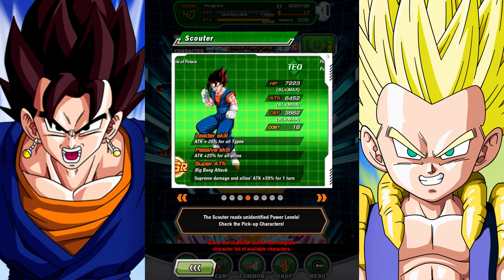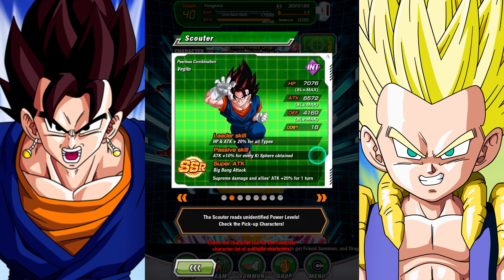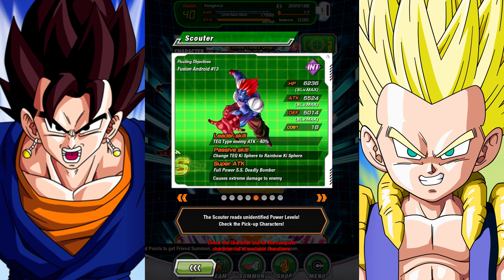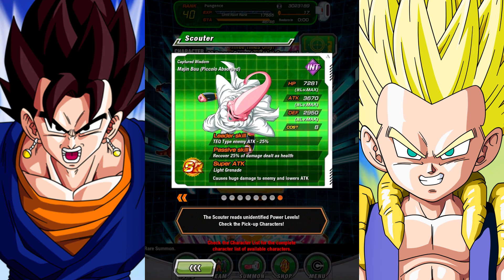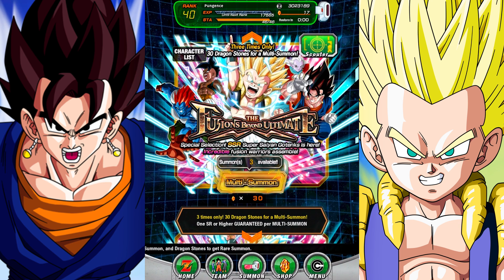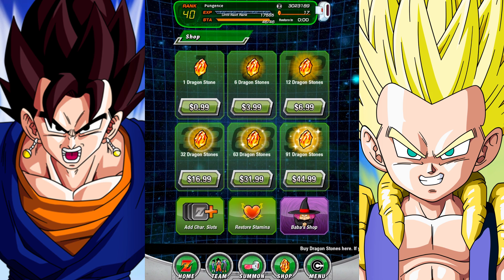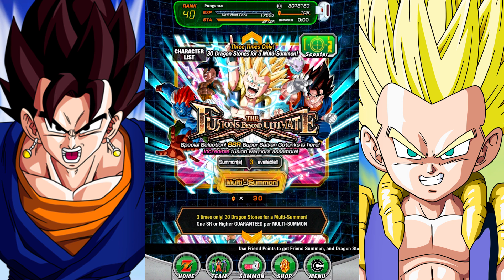There are two types of Vegito. I'm honestly not sure which one I want — probably this one because I really like my Super Saiyan 3 Tech Vegito. This could be a sweet character. We already got this one, and Fusion Android 13 is actually a pretty sweet character too. Anyway, I need to add some Dragon Stones, let me do that real quick. Here we go — this is the banner, and as you can see it says three summons available at the 30 Dragon Stone rate.